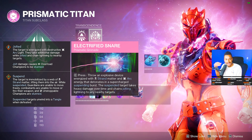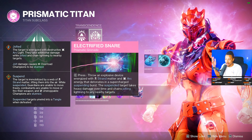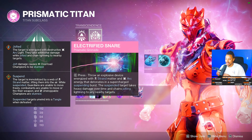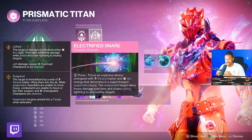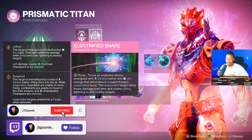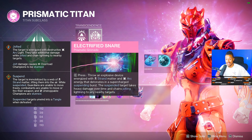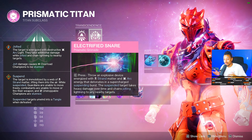There is a slight skill gap because of the type of grenade it is — it's more of a frag-type grenade, not a sticky one. You just toss it and let it roll and bounce. It throws an explosive device energized with strand matter and arc energy that detonates in a supercharged suspending burst with a pretty large radius. Suspended targets take heavy damage over time and chain jolt lightning to nearby targets, so if you're running a volt shot or eddy current build, this is perfect — everything will be suspended and jolted, making you amplified.